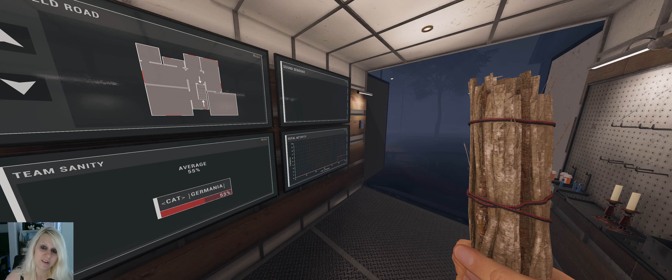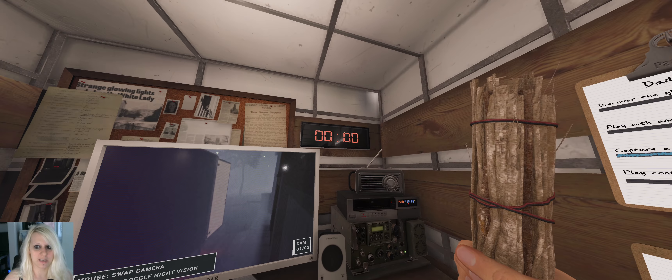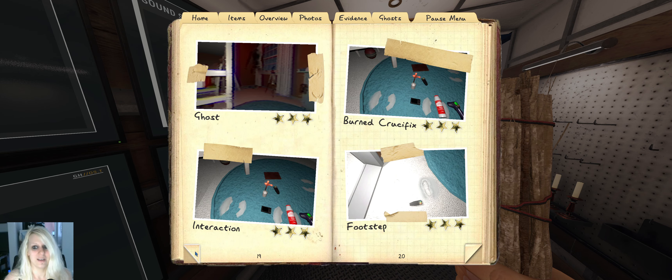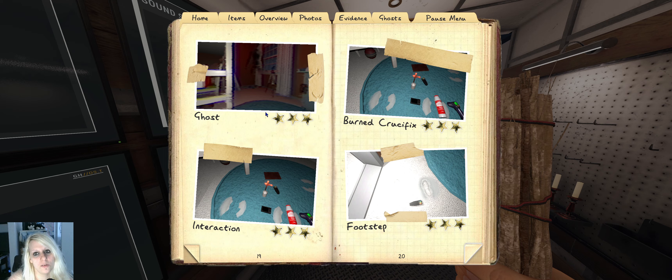Hunting above 80% sanity can only be a Demon, because all the others hunt at about 75 — the early hunters like the Onryo and the Mare at 60 when the lights are off. Now it could hunt again in 20 seconds because I didn't smudge it, so you've got a short time window to get out. For a Demon you've got five seconds less. And we are still above 50%.